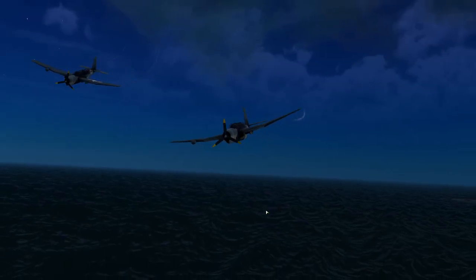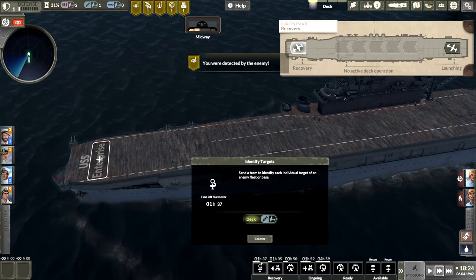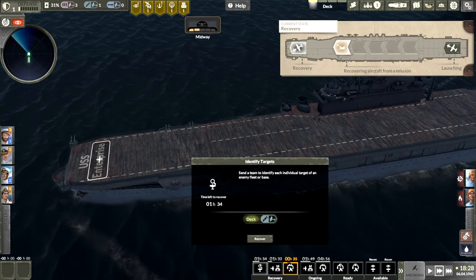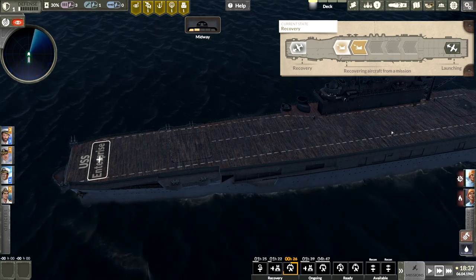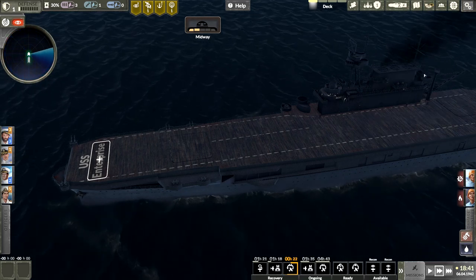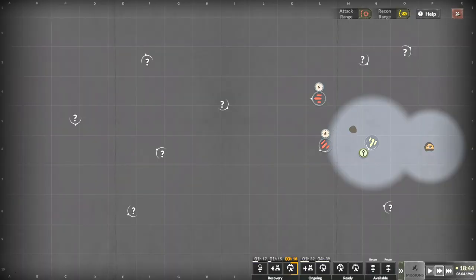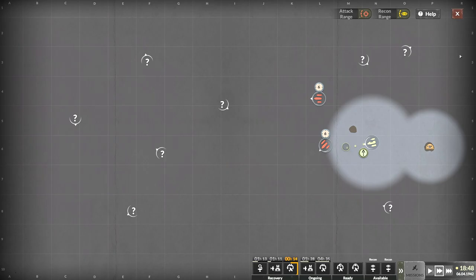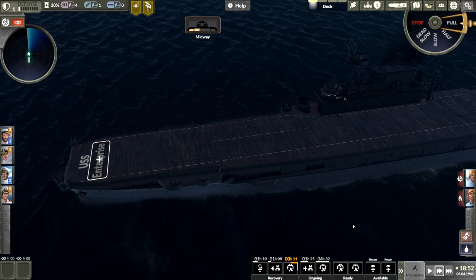Oh, I showed that cruiser — that's fine. He's got the fewest time. Stand by to recover aircraft — recover him. Now what's our new objective? Defeat the retreating enemy ships — all of them? Oh my gosh. In that case let's start heading this way. We need to go ahead and prep up a strike of some sort.